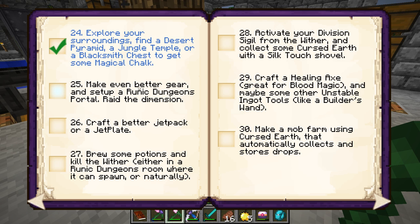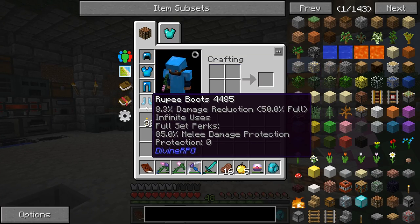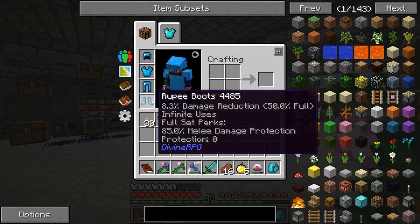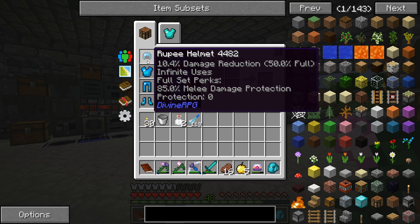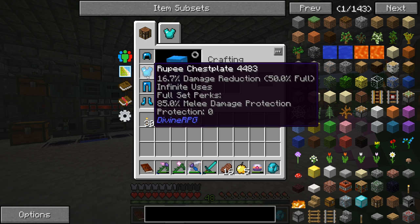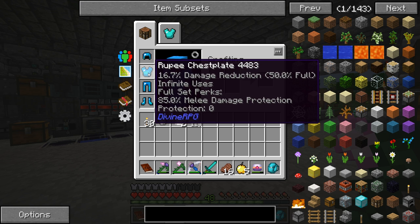Now it says make even better gear and set it for the runic dungeon portal, then raid the dimension. It also says craft a better jetpack. I do have a jetpack. I made some new gear — this is the rupee gear. After mining a little bit I had enough to make it, and I think this is one of the best early-game sets. It has infinite uses, the full set does 50% damage reduction, and on top of that you get 85% melee protection.